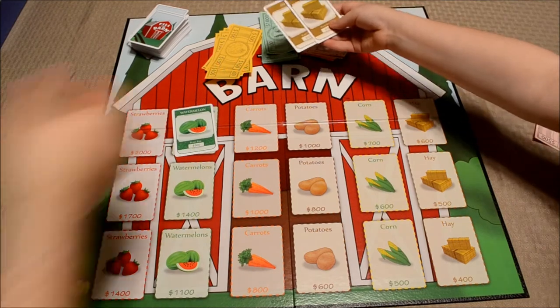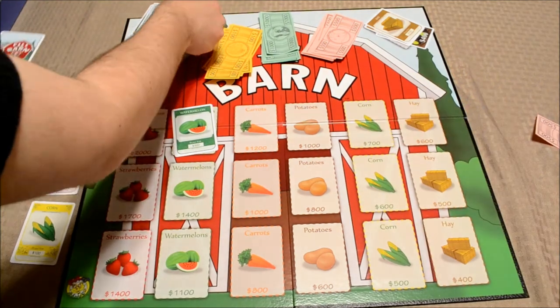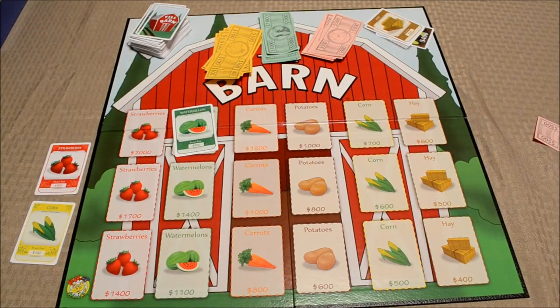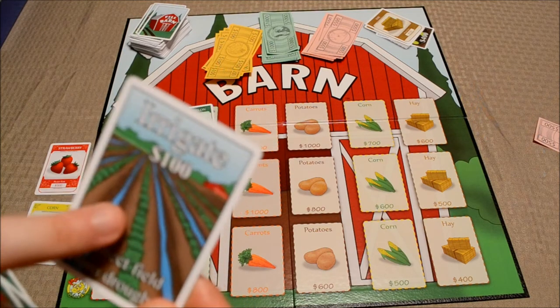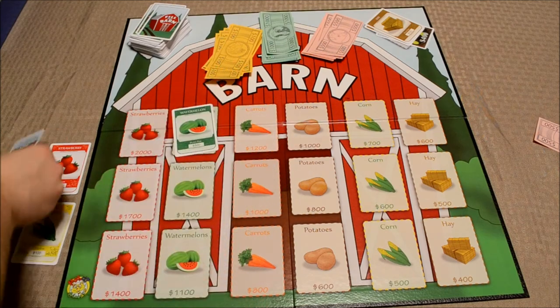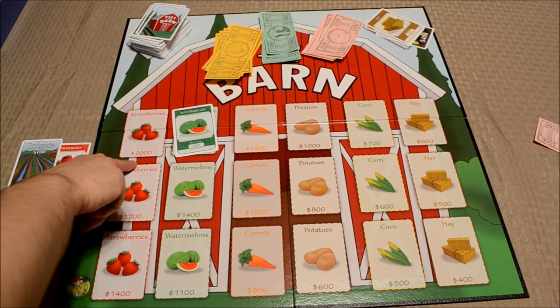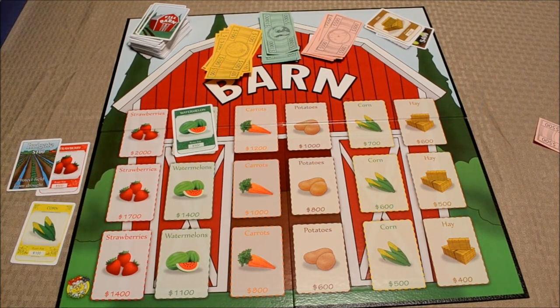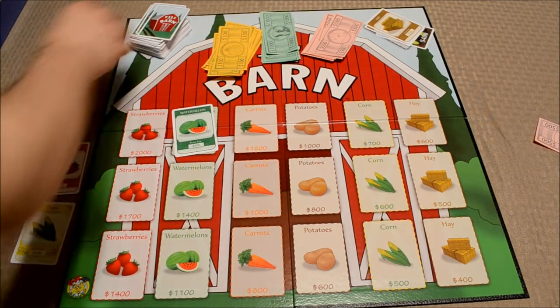Vinny discards two cards and picks up two from the deck. I decide to irrigate this strawberry for one hundred dollars, just in case he has a drought card. Strawberries are worth the most money, so I'm going to try and protect this. I pay one hundred dollars to the bank and pick up from the deck.